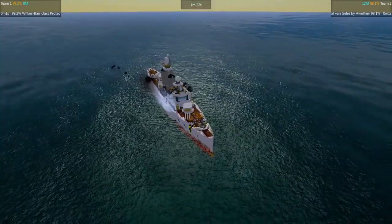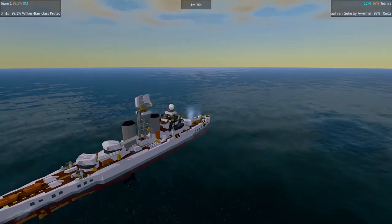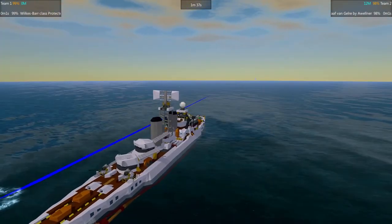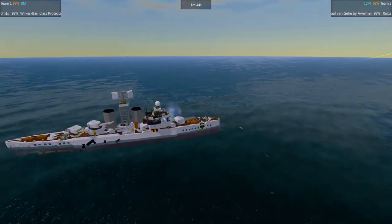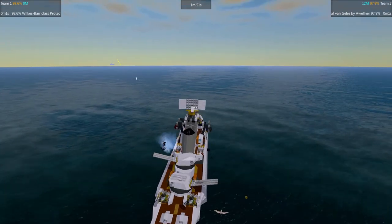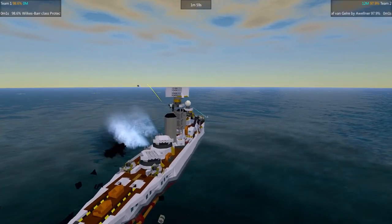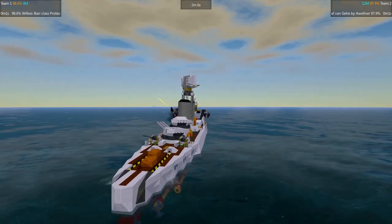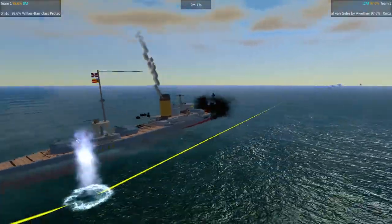In terms of layout, I think both vessels have a similar trade: they need to open up quite a lot to be able to use all their guns. The two turrets in the stern position on Wilkes Barra are backward-facing, so the ship either needs to angle to shoot or have the opponent basically behind. With Graf van Gerele, I would say exactly the same thing.